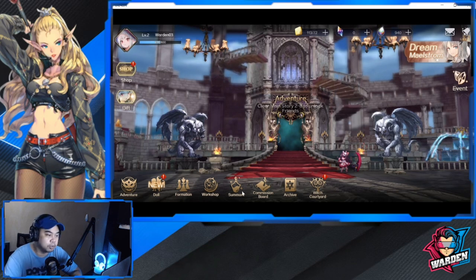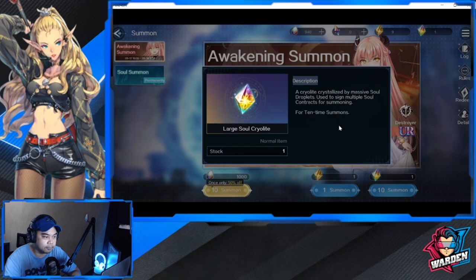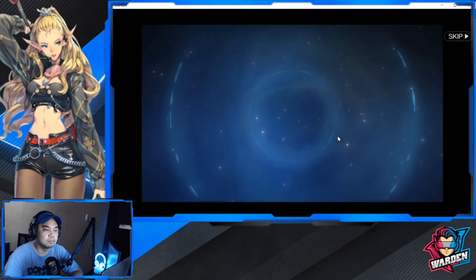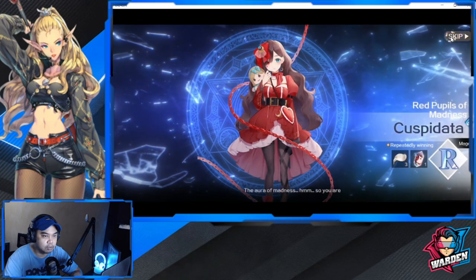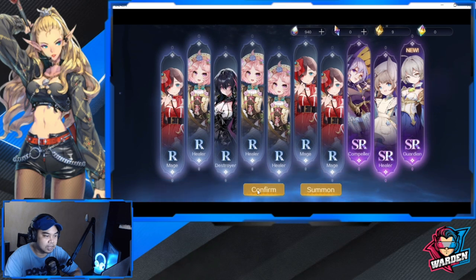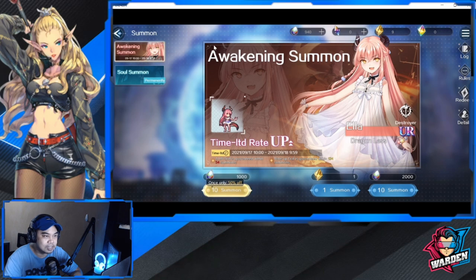You're probably familiar with the summon system. The highest rarity is UR, then SSR, SR, and R. This large soul cryolite gives you 10 summons — let's do this. It's going to be blue, so it's only going to be SR max. Confirmed — let's go back.